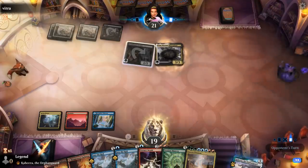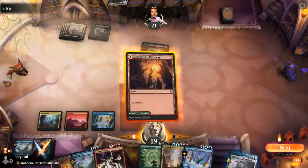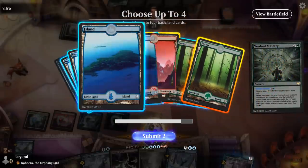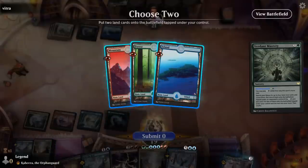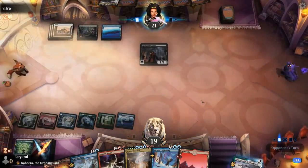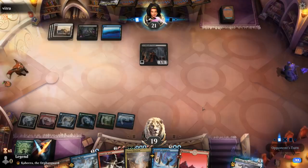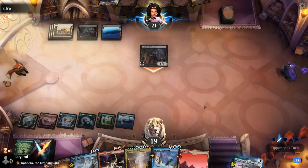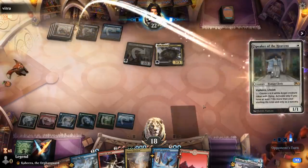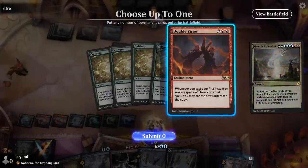There's a Skycliff Hierophant, which we're going to bounce here. I want to ramp with Mastery instead of being forced to cast Storm's Wrath. It doesn't really matter what land we give our opponents. Next turn we can cast our Ultimatum, which can maybe find Double Vision, and then we can play Epiphany with Double Vision in play. We're not under a ton of pressure, which is where we want to be.